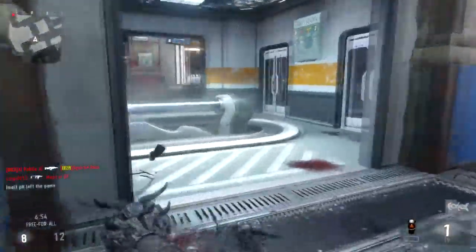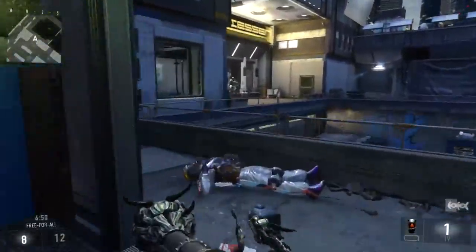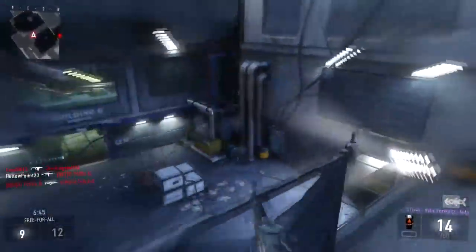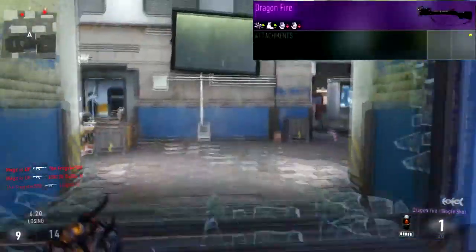The bad thing is the range is really, really bad. You literally have to be within about five yards of somebody or you won't kill them — you'll get a hit marker. So make sure you are extremely close and do not rely too much on hip fire. You can get kills with hip fire, but don't rely on it too much.